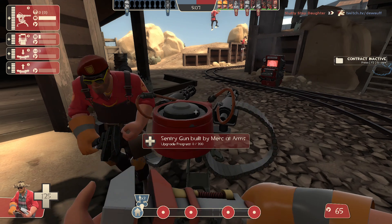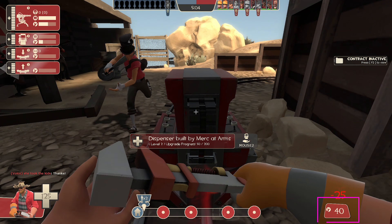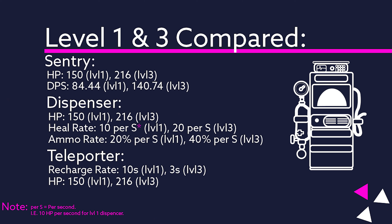At a cost of 25 metal per swing — except in pre-game where it costs 50 metal per swing — buildings get exponentially more useful the more you upgrade them. Whole games can sometimes be entirely determined by whether your teleporter is a level 2 or a level 3, so take care to upgrade them any chance you get.